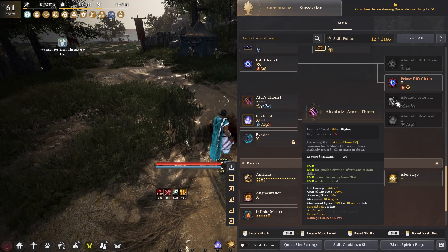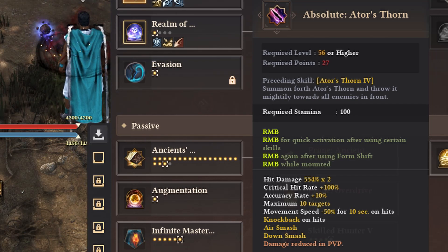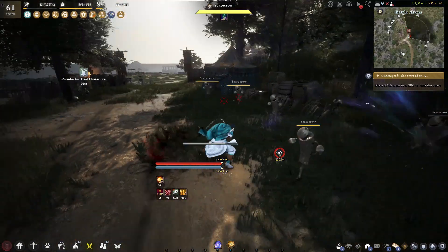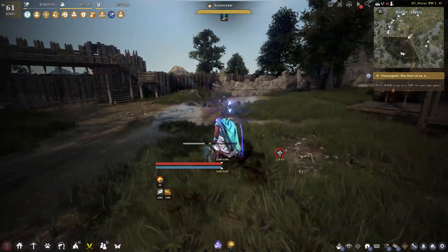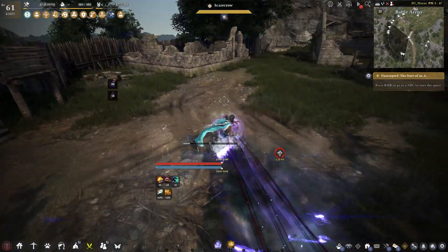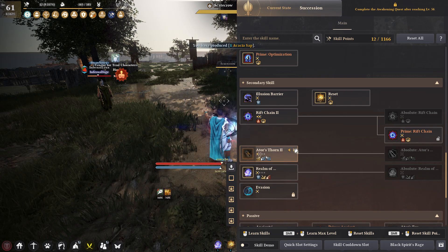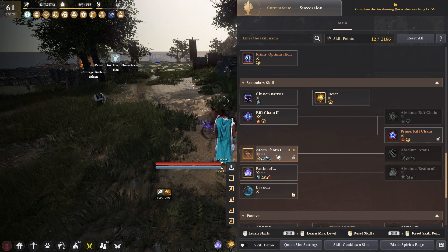Next is Ahtor's Thorn — RMB, no cooldown. It doesn't do a lot of damage but the big thing is movement speed minus 50% for 10 seconds, which is pretty amazing. The range is decent. If someone's trying to get away from you, you can just throw the spear at them and they'll slow down massively, then follow up with a mobility skill. The movement speed debuff is only on the Absolute version, so if you really want it, take this last.